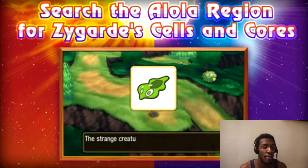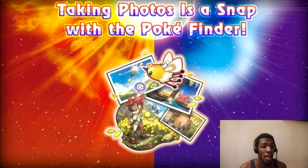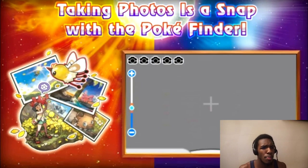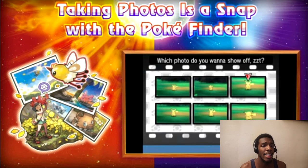We got Dexio and Sina from X and Y, who were Professor Sycamore's assistants. And we can also take photos with the Pokéfinder. We've taken photos like Snap with the Pokéfinder — this is really sudden, came out of nowhere. And I like the idea because it reminds me of Pokemon Snap.